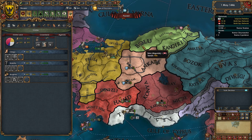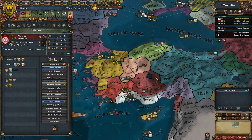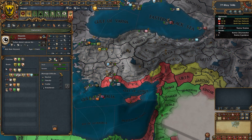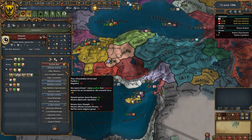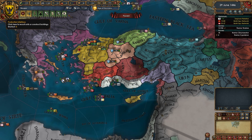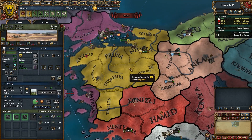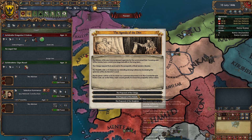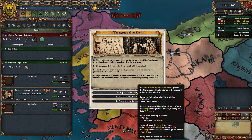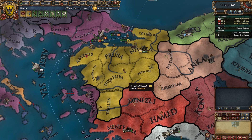These guys have been declared war on — they didn't call in their allies. Let's see how close we can get. Are we built up to force limit? We are! We can't quite afford another unit yet. Base tax prestige of at least 10 — we'll be able to get that in no time.